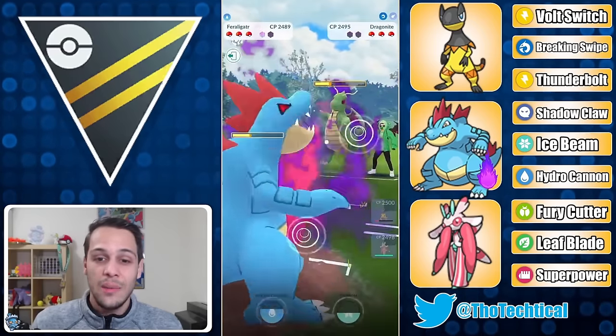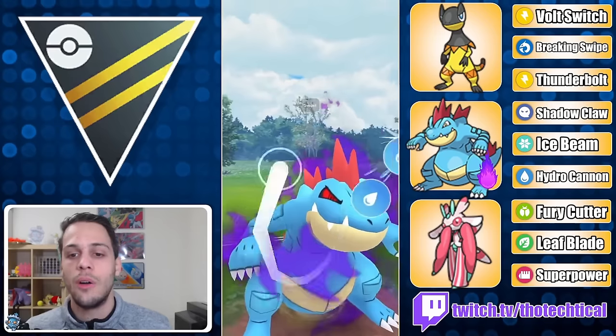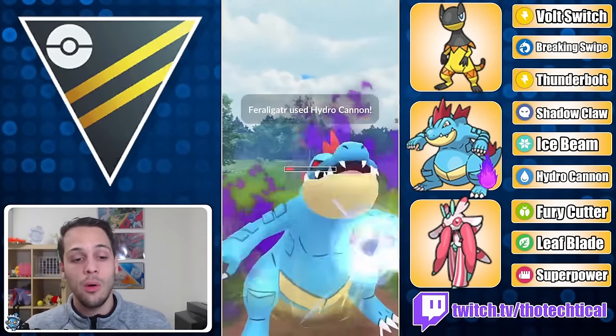After I do that I switch to Feraligatr and now I have a shield advantage. Generally, teams with a Dragonite lead have been kind of weak to Feraligatr in the back, especially when you have a shield advantage. My opponent switches out into their own Feraligatr.